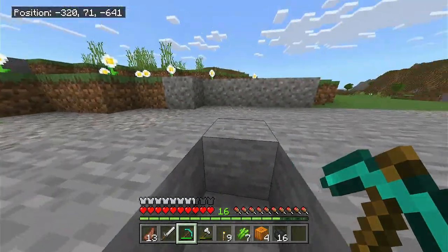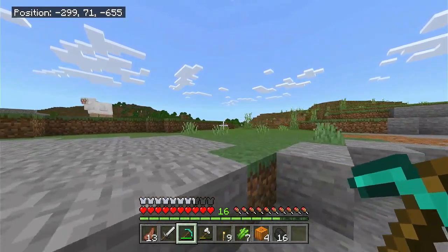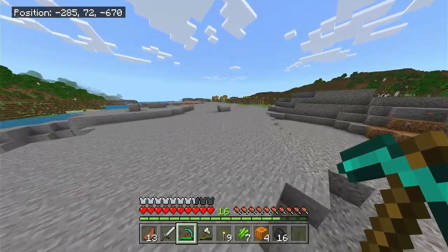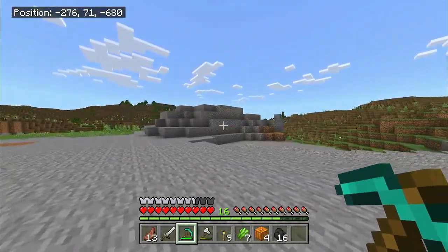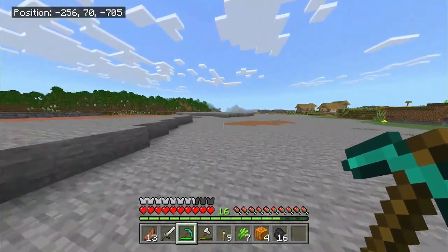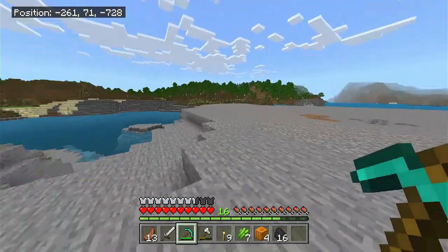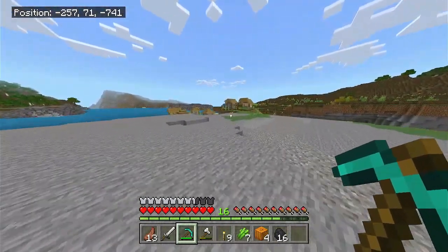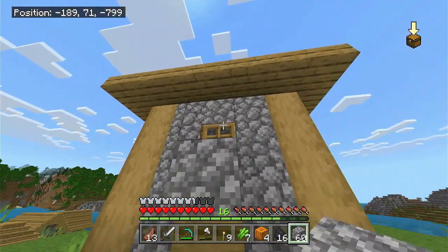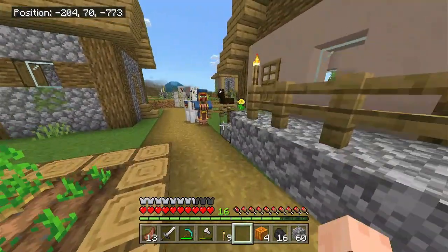I found sugarcane, but more importantly look at this - we got a village just like less than a hundred blocks from our house! Well, a little bit more than that, but still - there's our house, you can see the roof, and there's a village right here. So I'm gonna make sure they're all safe and in their houses. And granite! Maybe next episode we can come over here and bring them home. What else do they have that I can steal? Whoo - taters! Let's go!